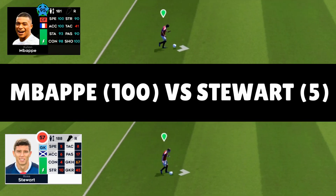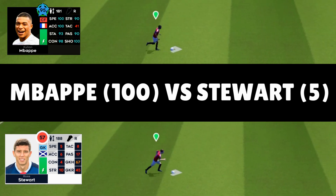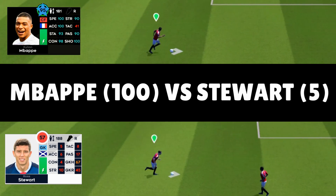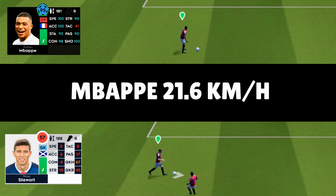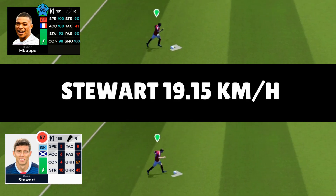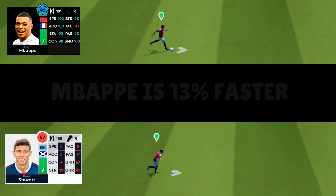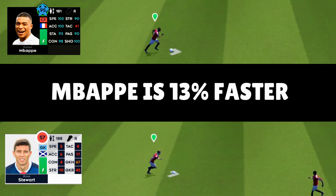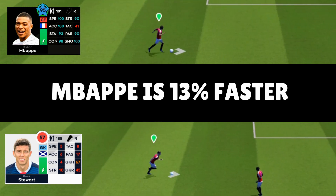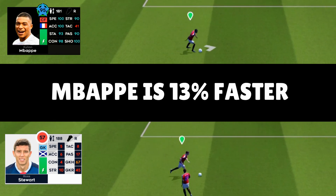The distance between the halfway line and the edge of the box is approximately 36 meters. Using that with their times, we can calculate their speed. Mbappe runs at an average speed of six meters per second or 21.6 kilometers per hour. Stewart runs at 5.32 meters per second or 19.15 kilometers per hour. So Mbappe is approximately 13% faster than Stewart. What does this mean in the game? It takes Stewart one second longer to run from half to the edge of the box — that's the big difference.